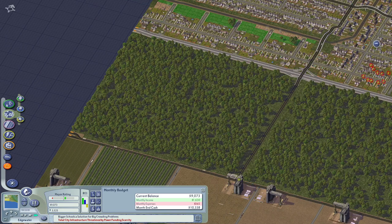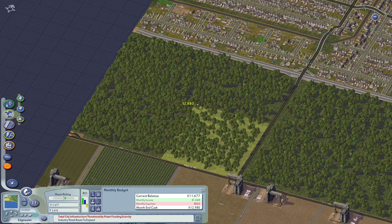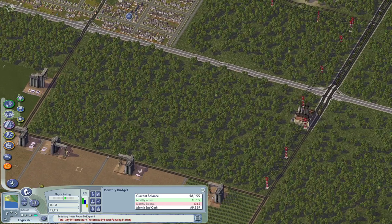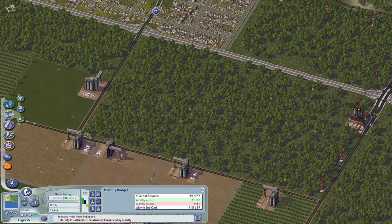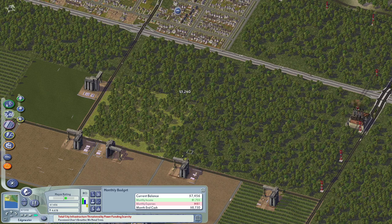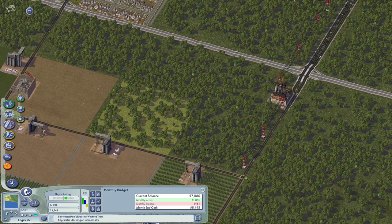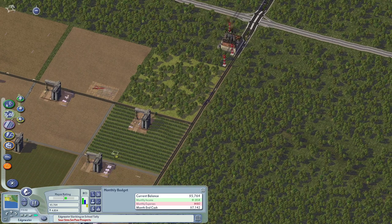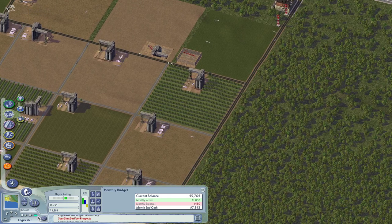Let's put like one row of farms. We're running out of power because I didn't increase the funding. Let's just go to 50% at this point. We're making lots of money. Playing on speed 3 without pausing, getting that money up quickly. Look at these huge farms! I wonder what's going on there. I guess we have a lot of demand — we have like maxed out demand for farms. So we get these giant farms. It's kind of weird.